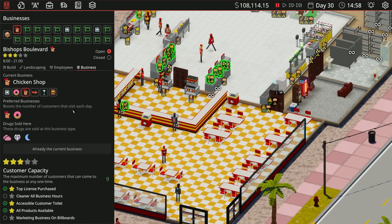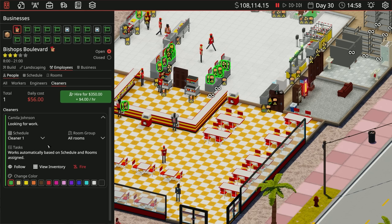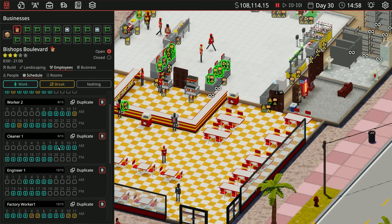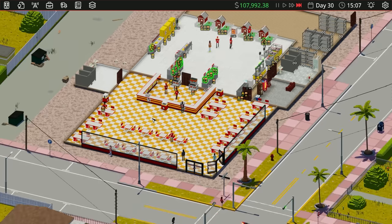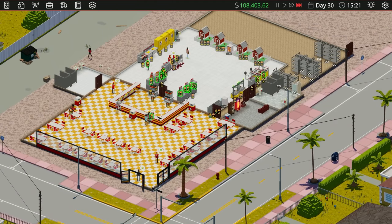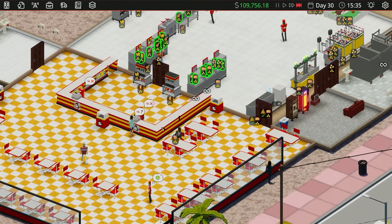Our business hours are 8 to 21 — let me fix the schedule. There, fixed it. That should give us four stars. Look at our amazing chicken place — it's fantastic! We're actually selling fried chicken right now — I can't even believe that's a thing.